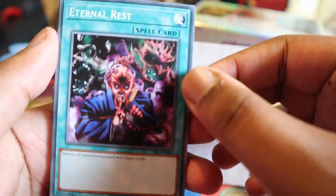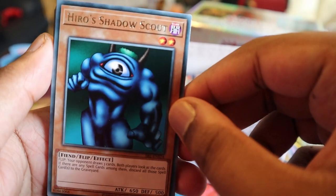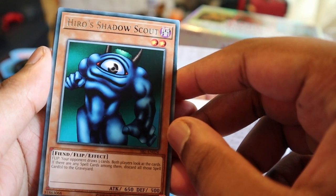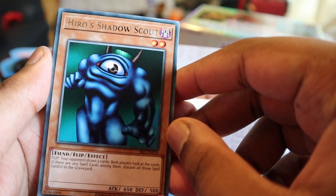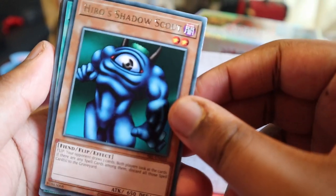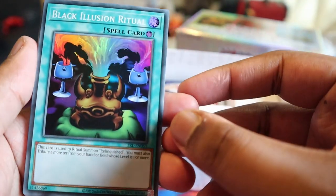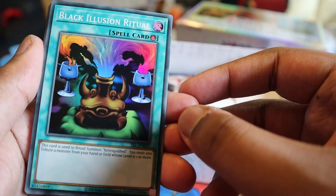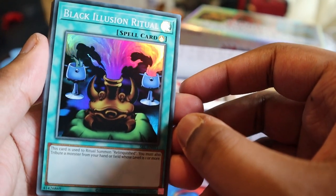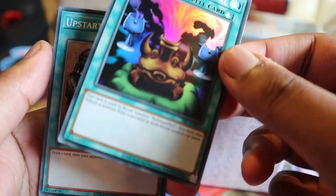Eternal Rest - I remember this one. Destroy a monster with equip cards - this one's a good one, situational though. Shadow Scout - another classic flip. Your opponent draws three cards, both players look at the cards, if there are any spell cards among them discard them - trash. Oh a holo Black Illusion Ritual! This pack - this card is used to ritual summon Relinquished. You must also tribute a monster from your hand or field with one star or more. Getting that - that's a good pick.